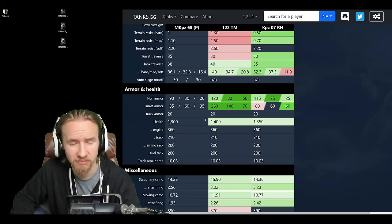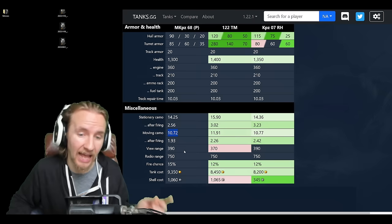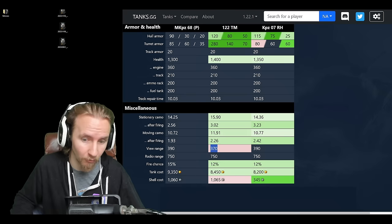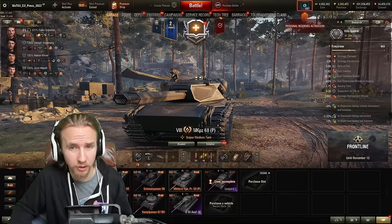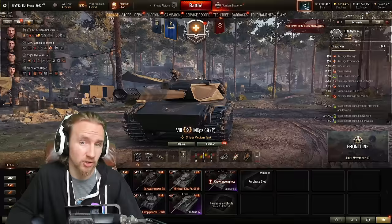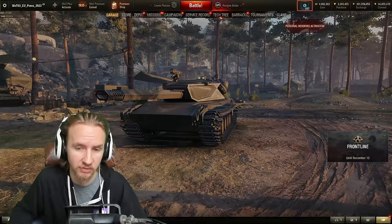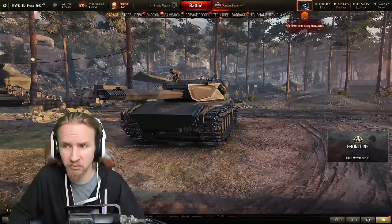The Mittler has a low 1,300 hit points, which won't keep you in the game for long. Its camo rating is near-identical to the Kampfpanzer. One key advantage is 390 meters view range — meaning most players won't need coated optics, unlike on the 122 TM. Crew-wise, rejoice: it uses the same loadout as the Leopard, so Leopard crews transfer perfectly. For a new crew, I'd recommend a zero-skill commander since they perform the radio operator role. I'd also recommend the Intuition crew skill for easy shell switching.